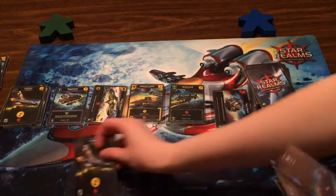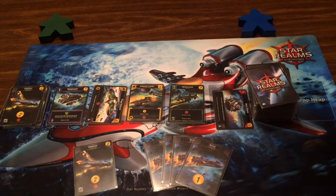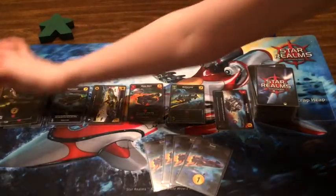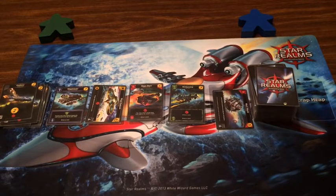I've got one Explorer and four Scouts — two, four, six. I'm gonna take that Imperial Trader, fizzle the last one, scrap, and hit you for two. And the new Mega Mech comes up. You hit me for two because you scrapped your Explorer.